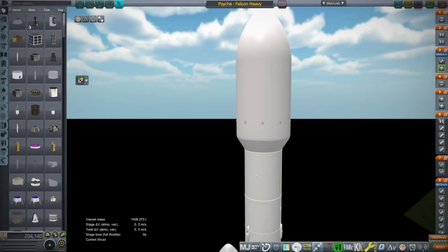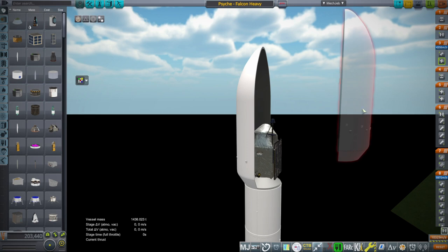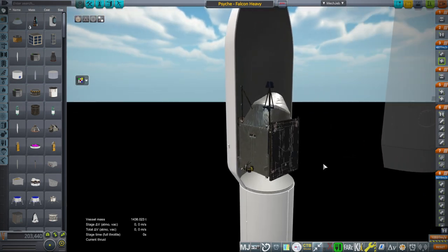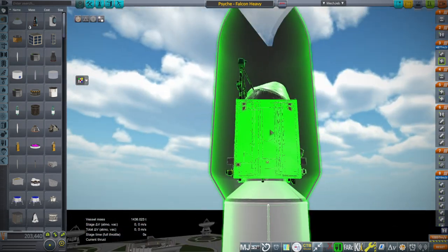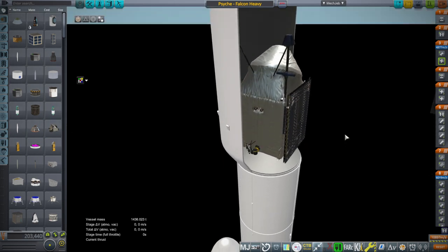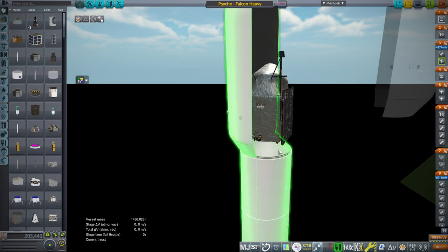Hello everyone, welcome back to Realism Overhaul, Kerbal Space Program 1.12. The Psyche spacecraft is due to launch tomorrow on a Falcon Heavy, heading out to the Psyche Asteroid. We have a case of the spacecraft being named after its destination for the first time in a while. This is a NASA model of the spacecraft that I have adapted, and there have been some flaws — I'll link it in the video description, but let me tell you about the flaws.